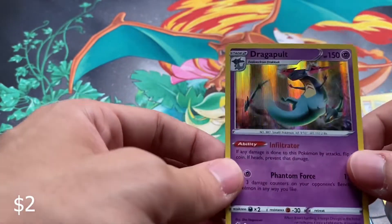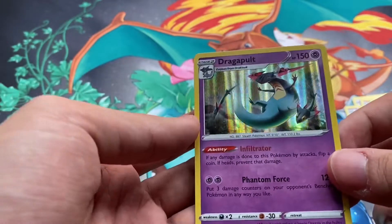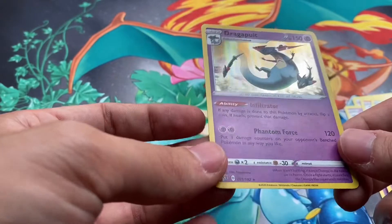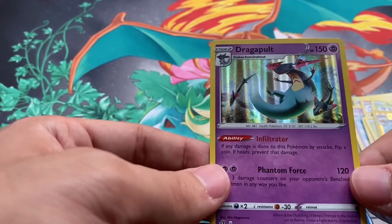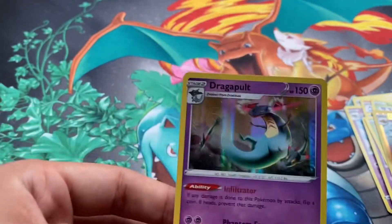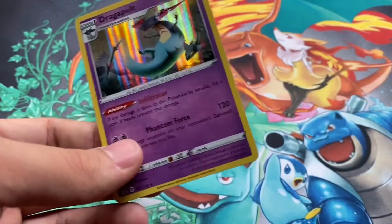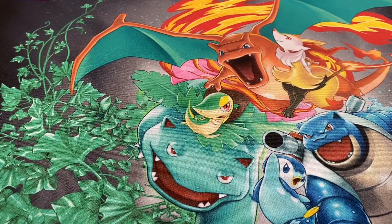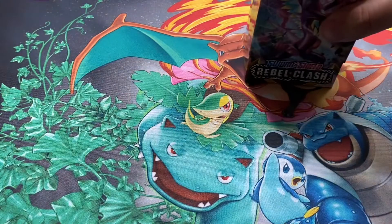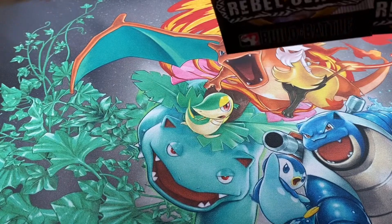A reverse holo Chargebug, and wow — a holo rare Dragapult! That's a very nice card, not exactly what I wanted but much better than the other pulls. We'll go ahead and put these to the side. So that was the Rebel Clash box opening today — here is the Build and Battle box, let's put it here so you guys can see it.